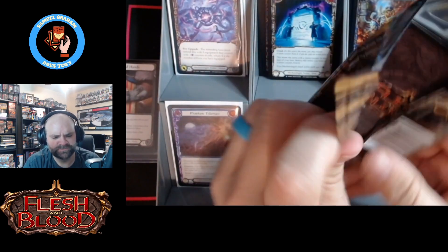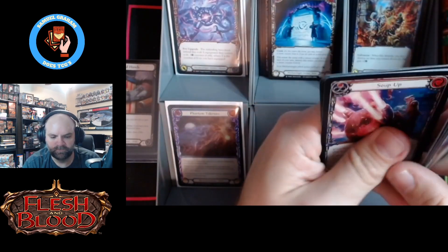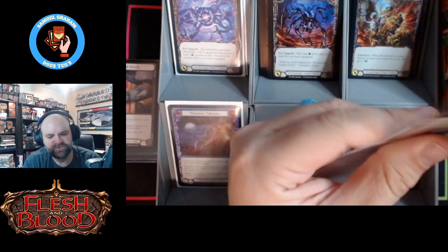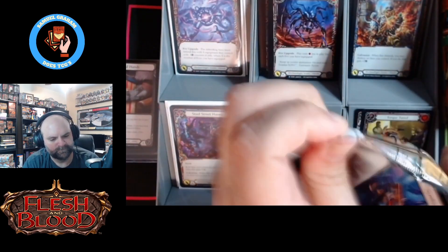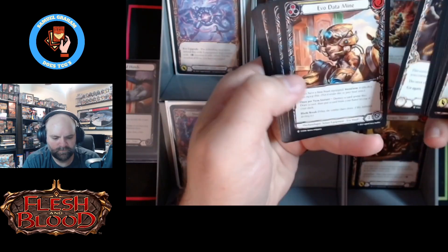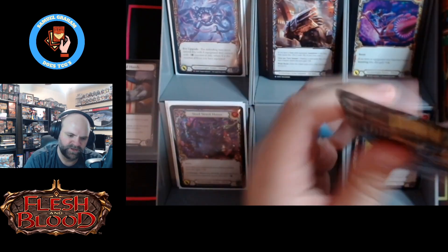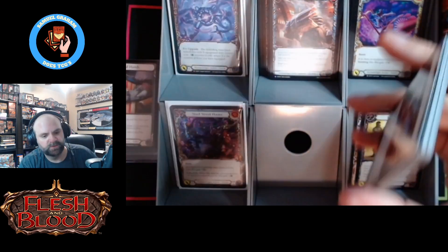Only two majestic slots. Oh look — we're cool man. All right, we got another foil majestic though, makes two foil majestics — Steel Street Hoons. Smooth Ignition, Rocket Sprockets. So two foil majestics but only two majestics, no cold foil thus far.